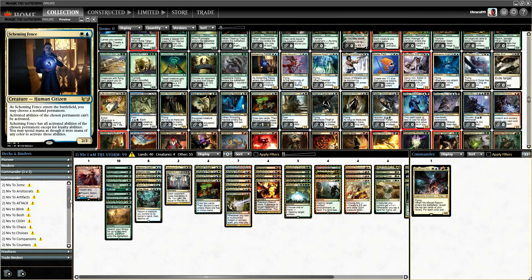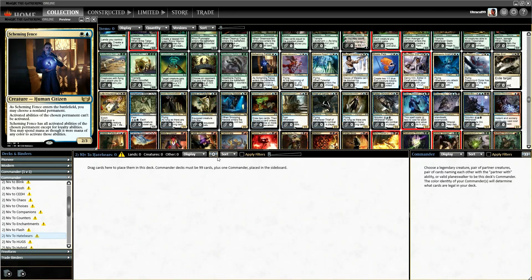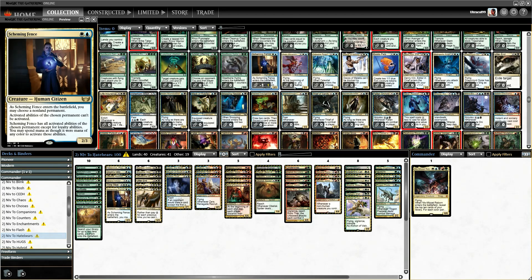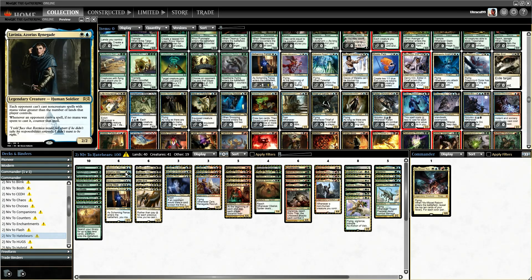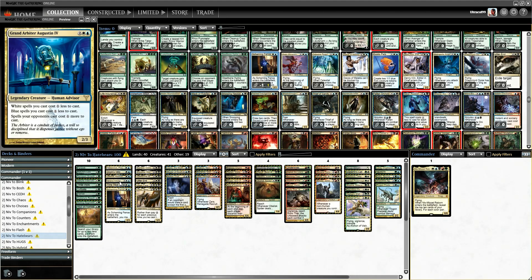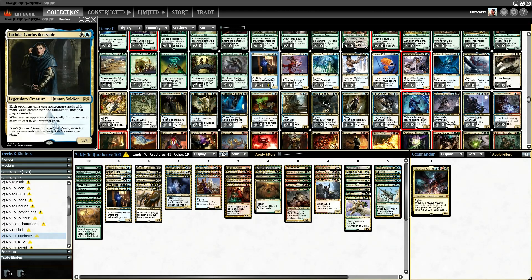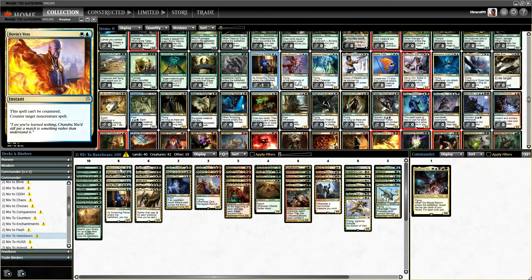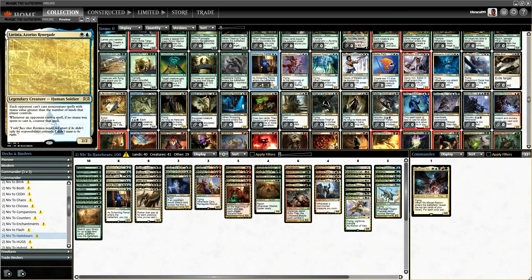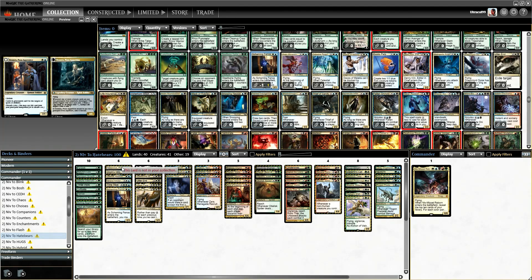I will try Scheming Fence in hate bears. Everything should be sorted by color, so if we're going to put him in hate bears, what can we take out? I would probably take out the Love. Its abilities — spells can't be... pretty decent abilities overall.